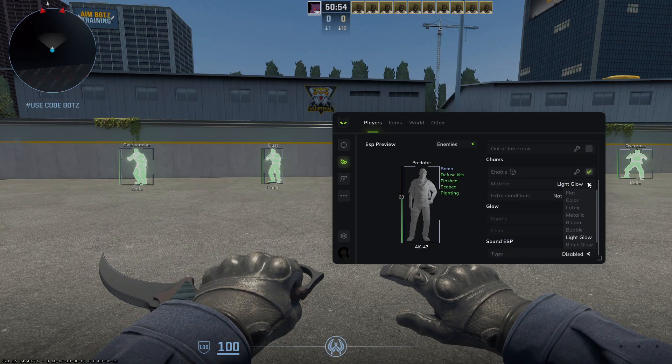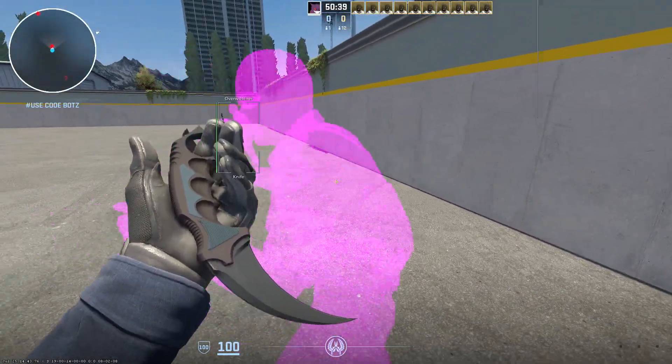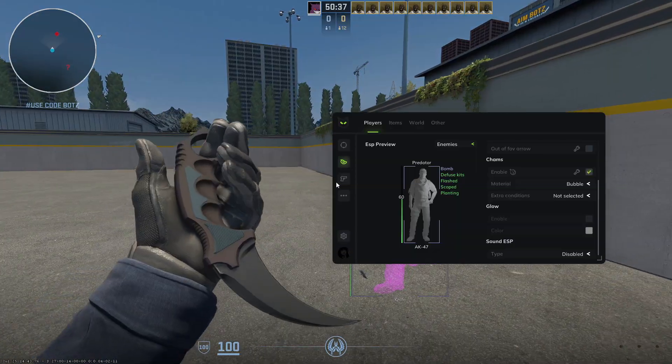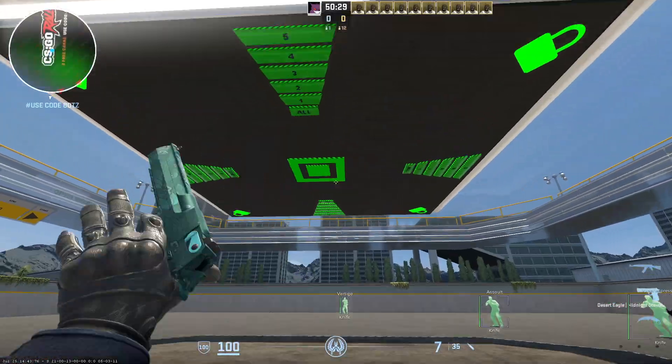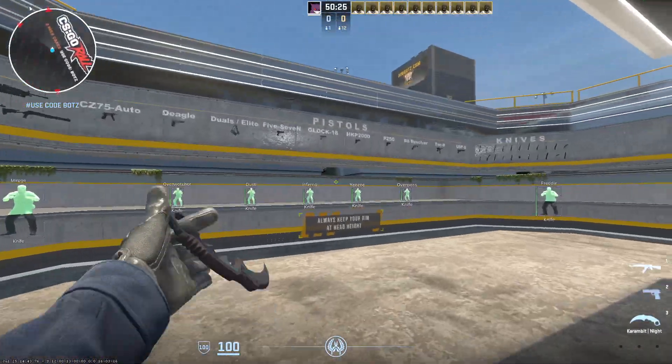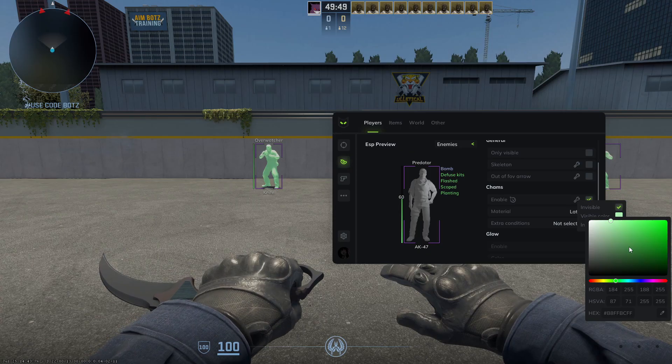Visual only is now here, which is good. Let's see the chams material — I'm not the biggest fan of the bubble thing. Let's see if latex works because that was something that last time didn't work. They actually worked this time — very good. Invisible red and invisible — nice, little purple. Sounds good, looks good, that's fine with me.